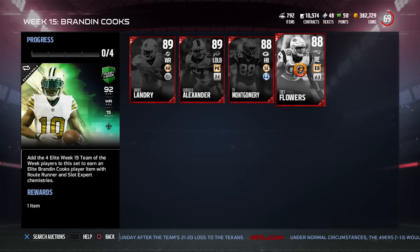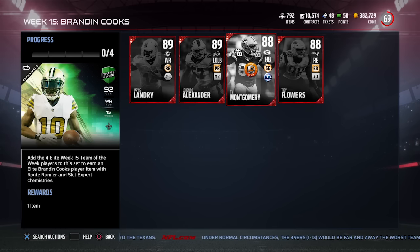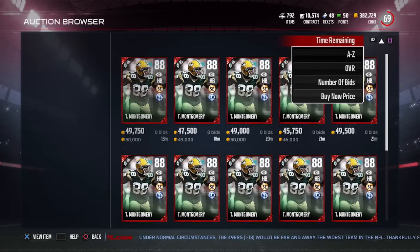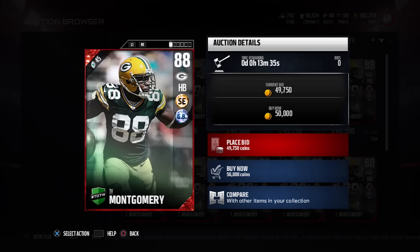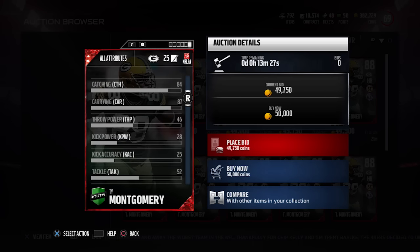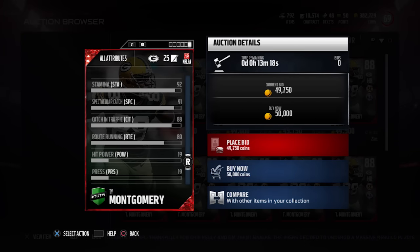Other set heroes include Trey Flowers at right end for the Patriots, Lorenzo Alexander at 89 overall left outside linebacker for the Buffalo Bills, and Ty Montgomery at 88 overall halfback — which is a card we finally got. He's a fast running back with good agility, and since he came from playing wide receiver, he's one of the best catching running backs in the game with 84 catching.